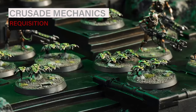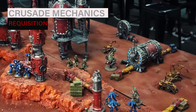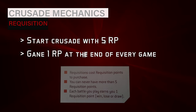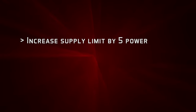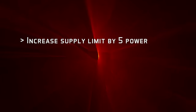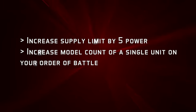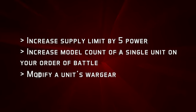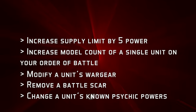The final element of the Crusade system is requisition — a resource representing your Crusade force's ability to summon additional strategic resources. You start with five requisition points and gain an additional point at the end of every game, but can never have more than five. Requisition can be spent in the following ways, all costing a single RP: increase your supply limit by five power; increase the number of models in a unit up to the maximum of its data sheet; modify the war gear of a unit as long as changes won't affect that unit's power level; remove a battle scar from a unit, increasing its crusade points; or change the psychic powers known by a psyker on your order of battle.